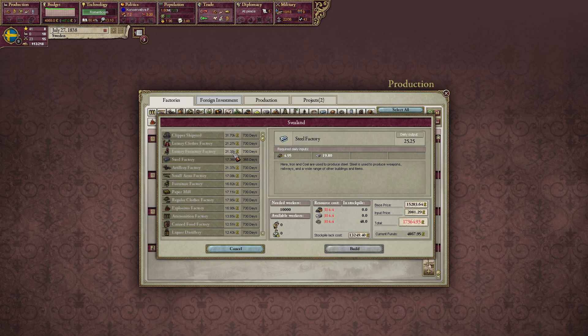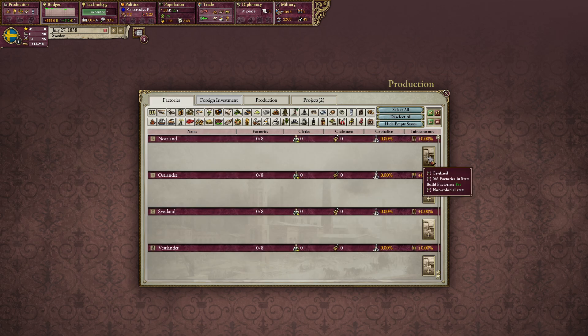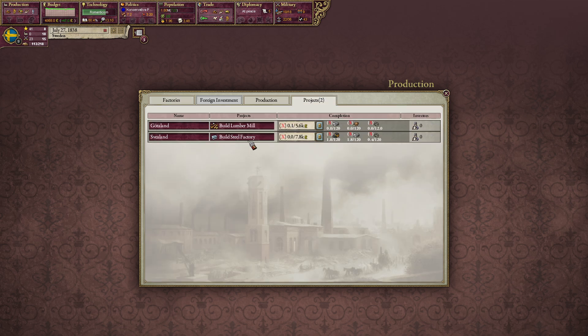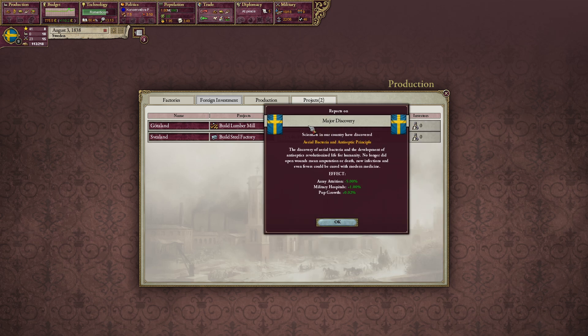Building the steel factory costs 17,000, but the capitalists already have a project for it. If I build it on my own it costs 10.4k — a little more than half. Thanks to my capitalists we can do this cheaply. I'm going to put my money into this 7.8 slider. You can see 4.8 out of 7.8 is invested. They are buying the goods from the market — the coal, the iron. We also got an invention from our first technology, medicine, so we have even less attrition and more pop growth.